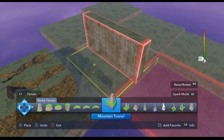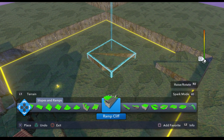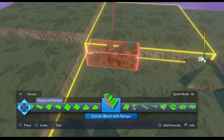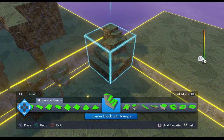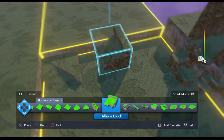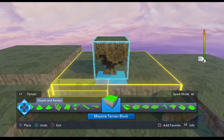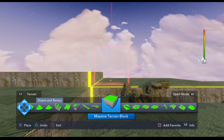Back in here. Find some hilly pieces, maybe — some ramps. Why not? Corner with ramps. Maybe one of the hillside blocks — probably put that up. That's too wide. I'll leave that for now. What's this? Massive terrain block — that's pretty massive. Let's put that up here.